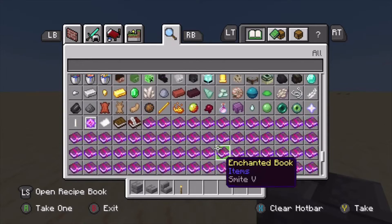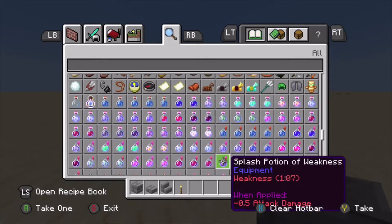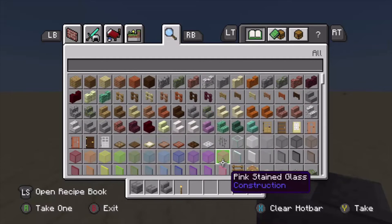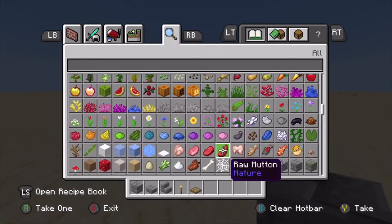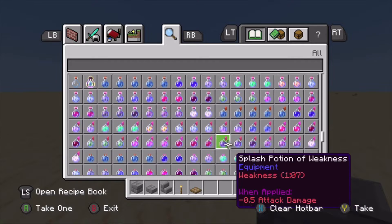You will also need some torches to light up the place. You need to get yourself some trapdoors — it has to be trapdoors, it cannot be anything else, although it can be iron trapdoors.